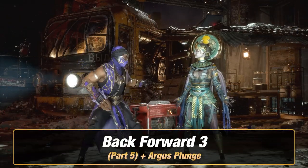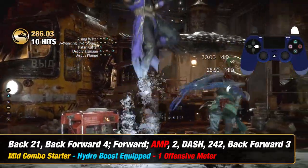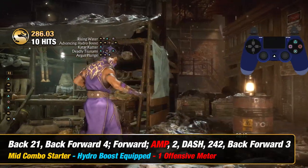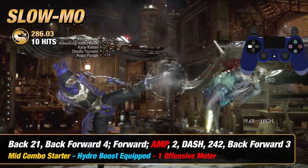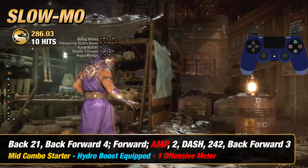For Part 5, you want to end it off with Argus Plunge, which is back forward 3. For Part 6, you want to end it off with Argus Plunge and Amplify.